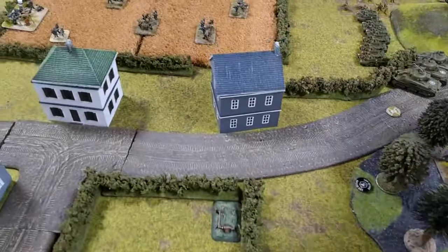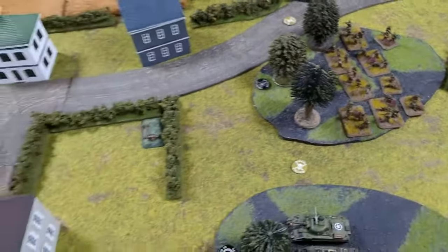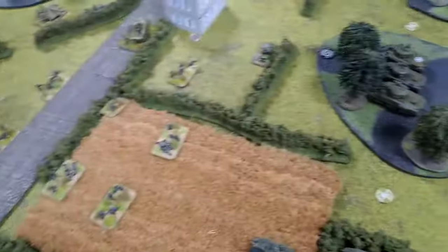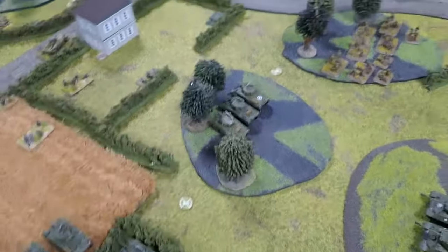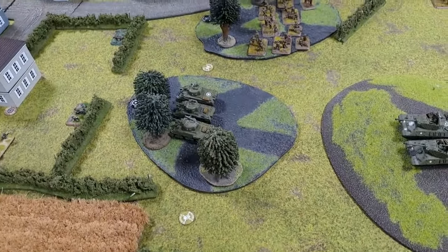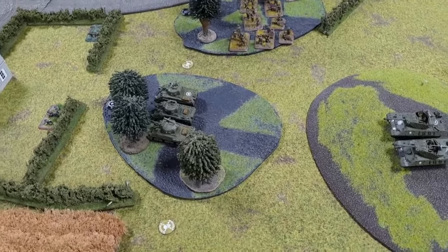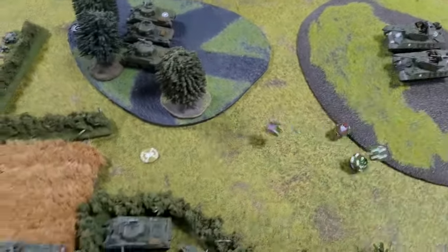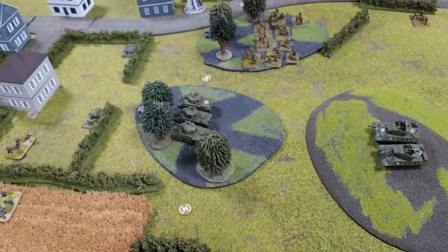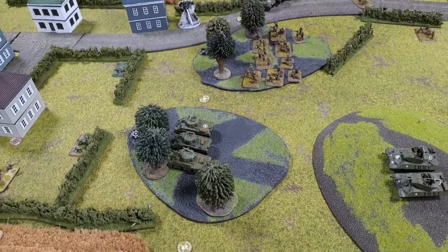The Fireflies could shoot down there — might as well. The 17-pounders are going to fire at the infantry. You hit on threes normally, fours because they're concealed, fives because they've gone to ground, sixes for range, sevens for no HE. There's a chance — you need a six and a five for seven, and a six and a six for eight. That is my turn.